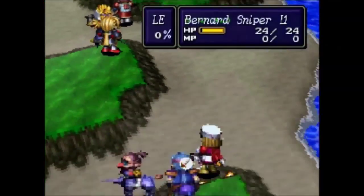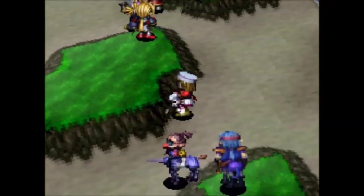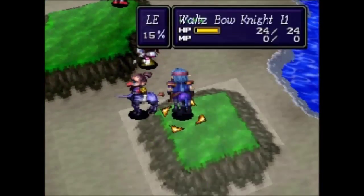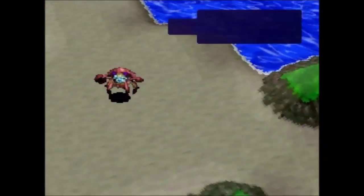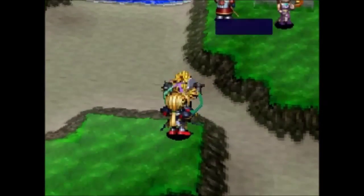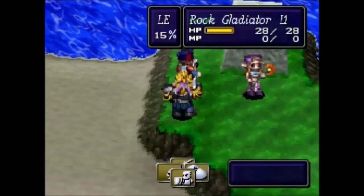Rock can provide Median with some extra defense if their friendships are up, so he's another good person to leave out. The Succubus is the main concern on this map, only because of Blaze 2 and Charm.